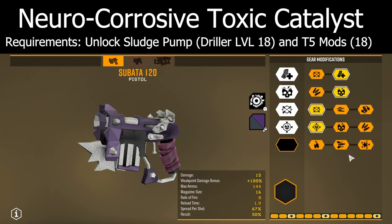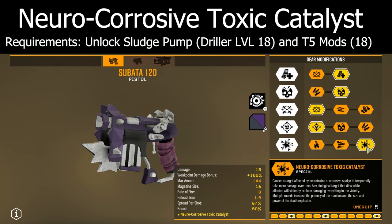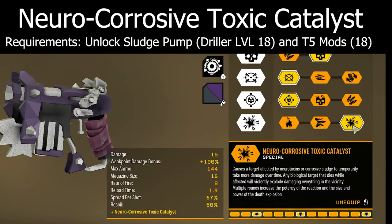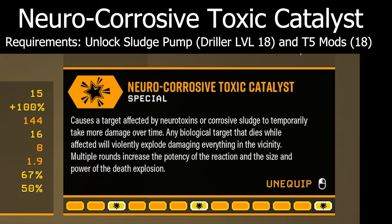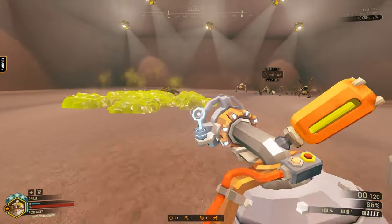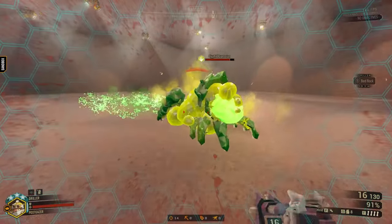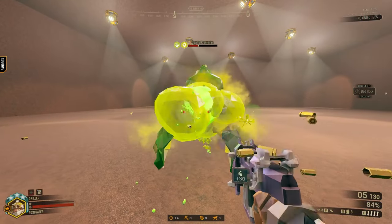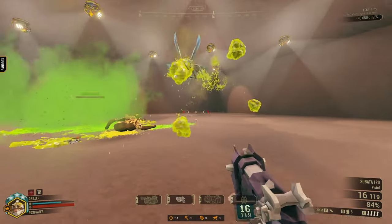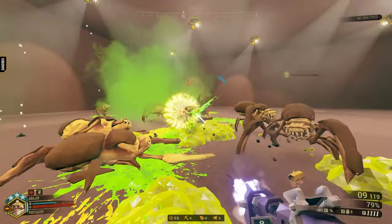The Sabata is a very simple weapon, especially compared to Driller's other secondaries, but equip this tier 5 mod and the sludge pump with it, and suddenly it gains tons of depth. The effects as listed are a bit much to take in, but all you need to know is there's a great synergy in store. Place your goo, then pop one bug for a quick result, apply to multiple for a chain reaction, or just generally do more damage to bugs of all sizes. Any excuse to equip the sludge pump is already great in my eyes, but giving a straightforward weapon a silly gimmick is always worthwhile.